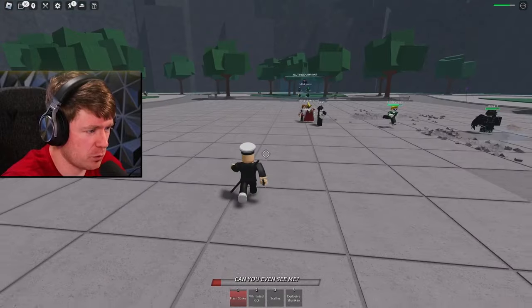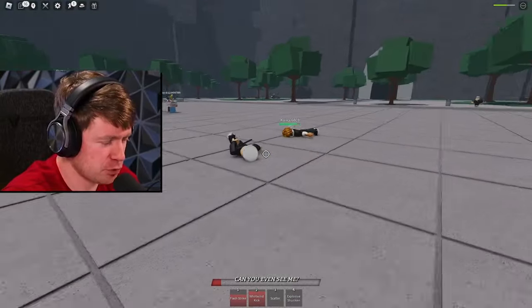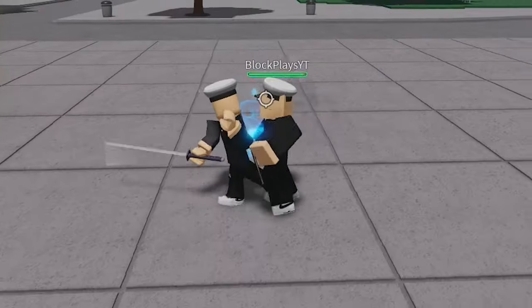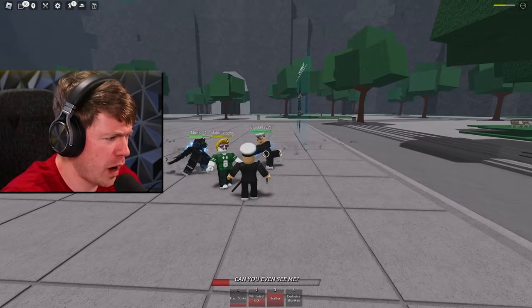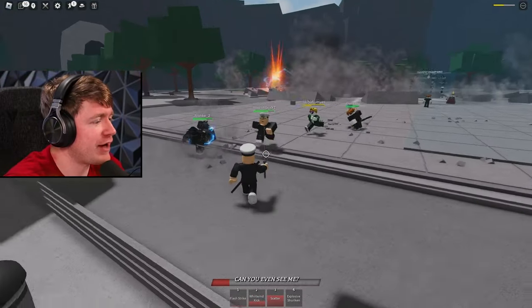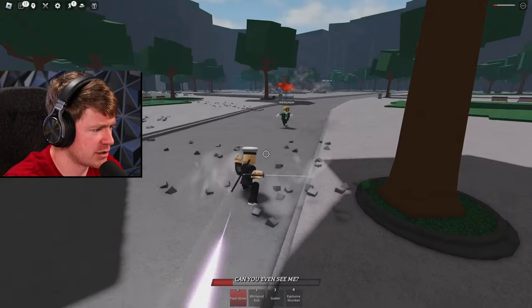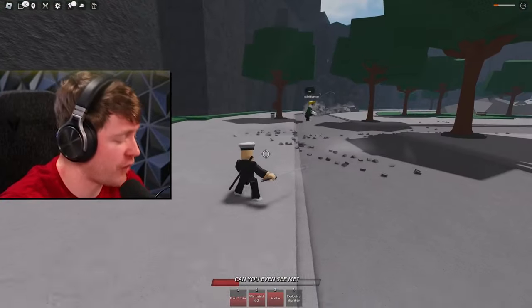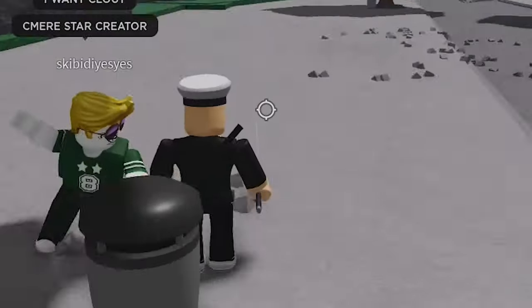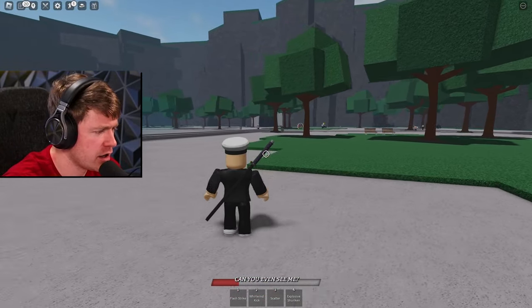I don't know what a lot of these moves even do, so what we're gonna have to do first is try out my moves. I've got some pretty cool ones but there's got to be ways I can combo these, right? One thing I have to utilize too is the dash moves and block. I have no idea how to use my block at the moment — it's F, so F is how you block.